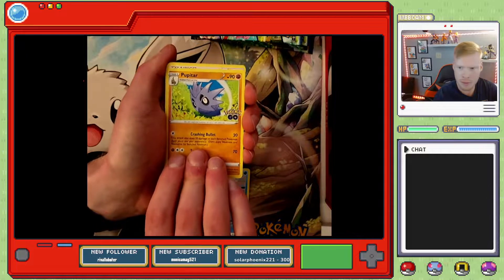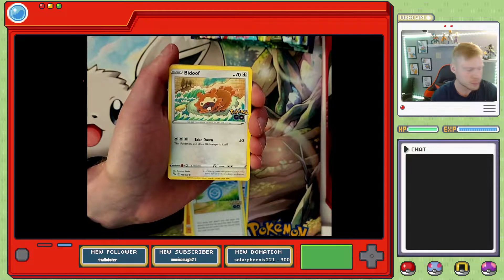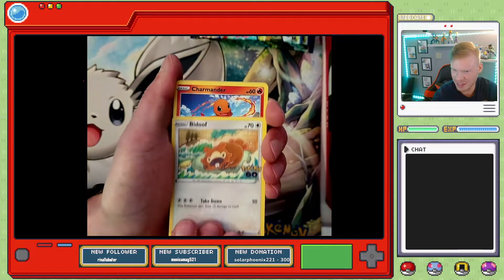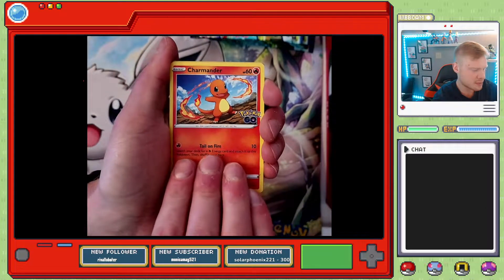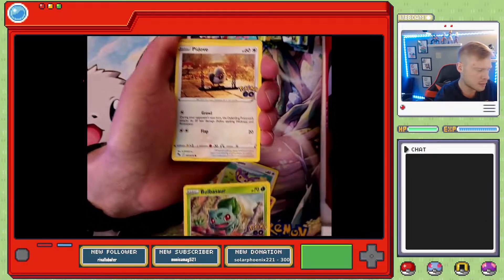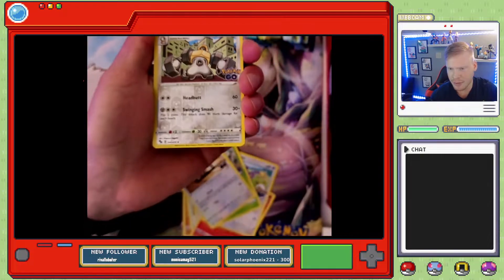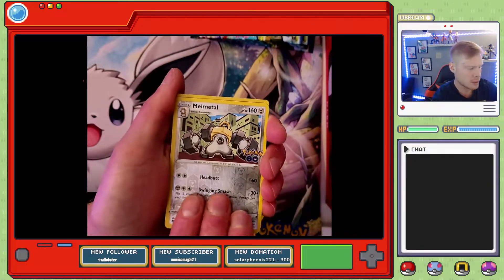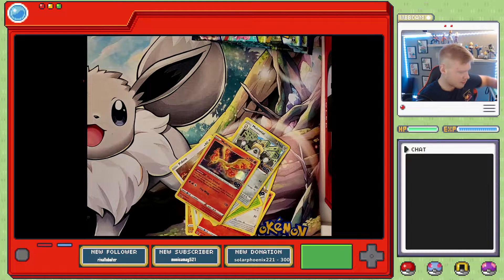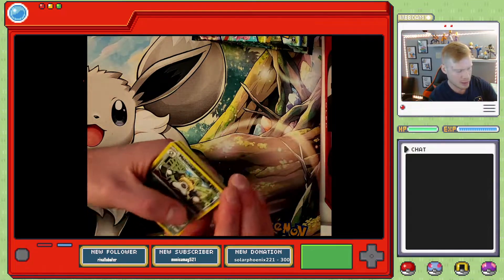Pack 1 continued: Pupitar, a Pokestop, Bidoof, and some of these are peel-off Ditto stickers which is kind of odd but also cool. Charmander, Aipom, Bulbasaur — my favorite Pokemon, Pidove. Reverse holo Melmetal, and that's a rare — beautiful looking card honestly. Into a holographic Moltres, not a bad way to start. Pack number one was a hit.